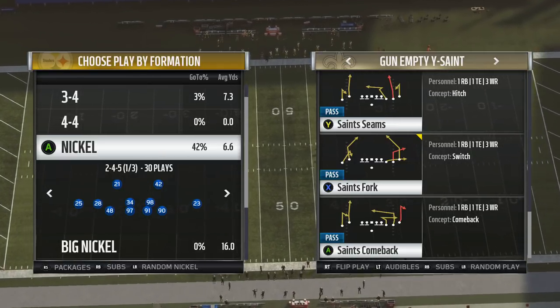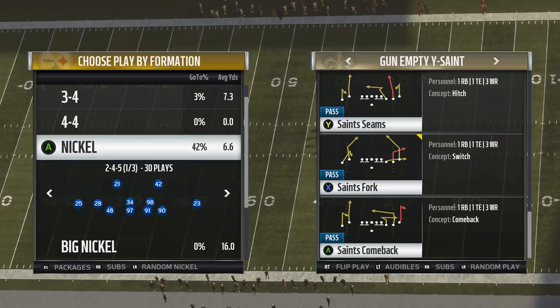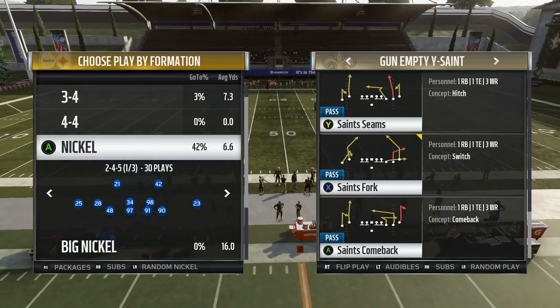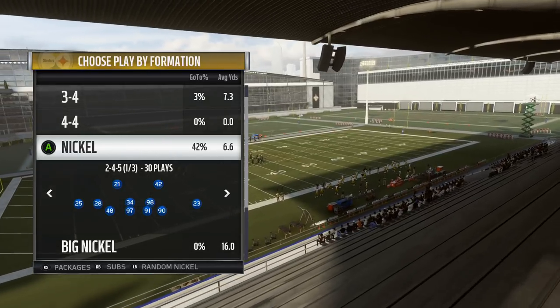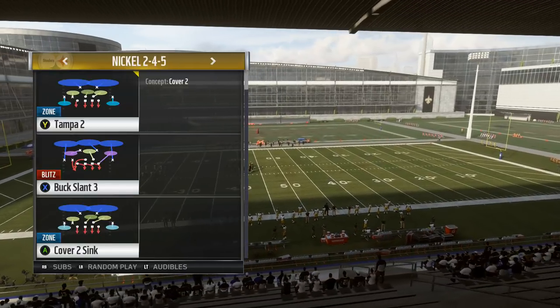What's going on guys, it's your boy Stickwork from MaddenSchool.com and I'm here with another Madden 19 tip. Today I'm in the New Orleans Saints offensive playbook wearing Gun Empty Y Saint with the play Saints Fork. I'm going to show you a setup to essentially beat every coverage that your opponent's going to throw at you.